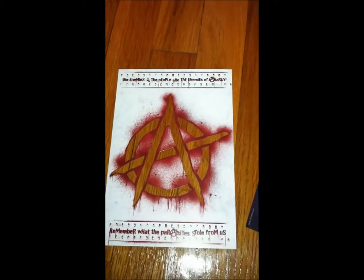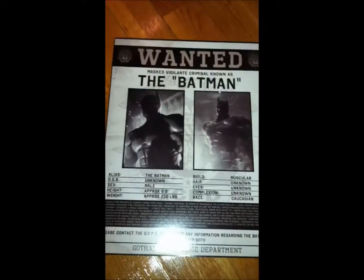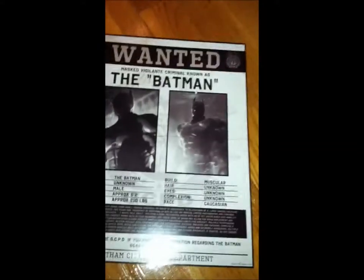One of the things that this set really has going for it is its excess of supplemental print material, almost like prop replicas from the game. To start with, one of Batman's big villains in the game is Anarchy, and we've got a stencil cutout of Anarchy's symbol — you can probably go spray paint that somewhere on your local wall. We've got a schematic of the Batplane, and we've got a very detailed Batman Wanted poster, which is quite cool. On top of that, we've got a picture of young Bruce and his family. We actually have a glow-in-the-dark map of Gotham City from Anarchy.